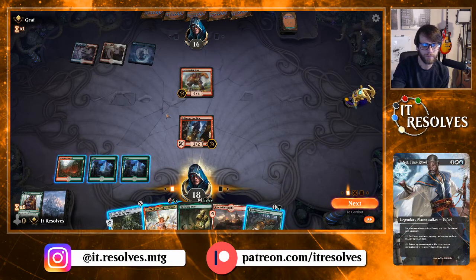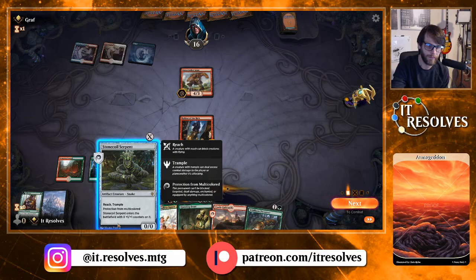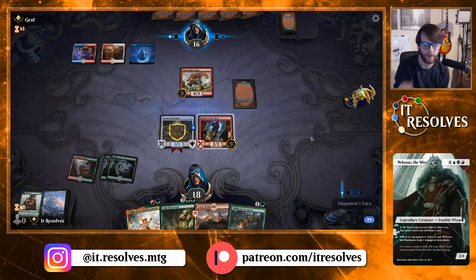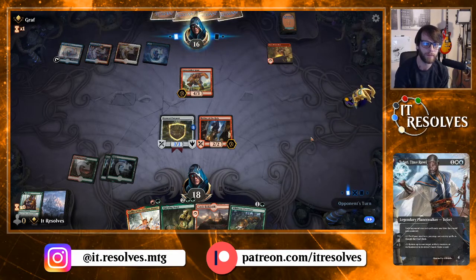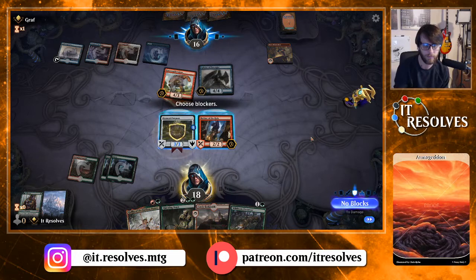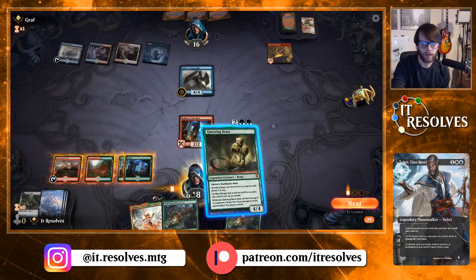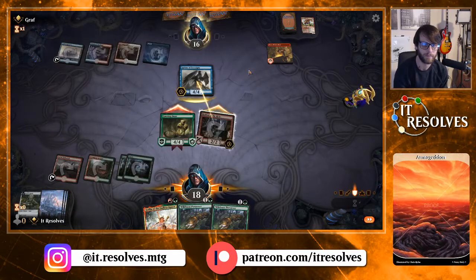Looks like Jeskai — probably just Jeskai Fires. Not sure if I want to play the Stone Coil Serpent out yet. Next turn is when they could play Fires, which is certainly not great for us. I'll go ahead and play this out and pass. They do have the Fires — that Bone Crusher Giant is very good. Taking the opportunity here. We have the Questing Beast so let's run this out and attack with both.